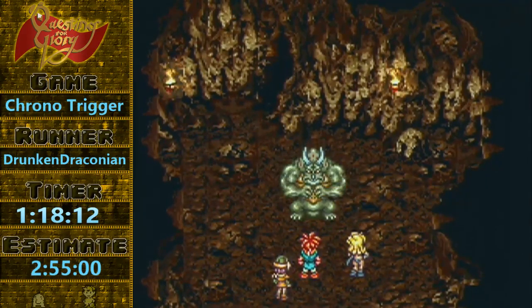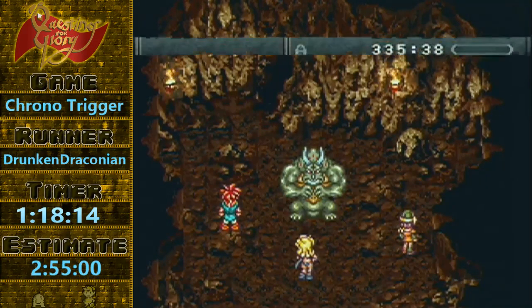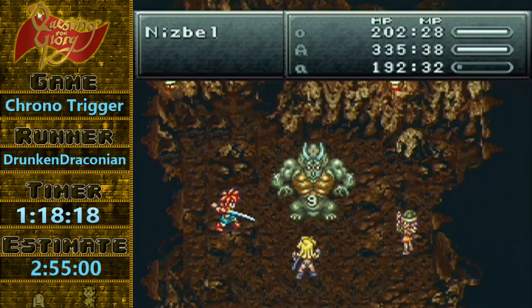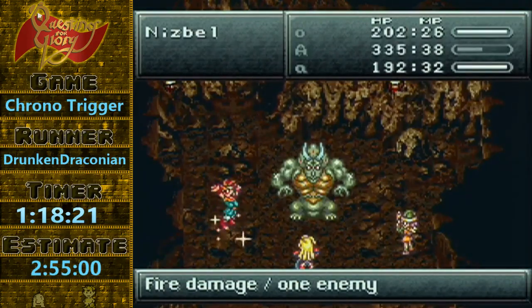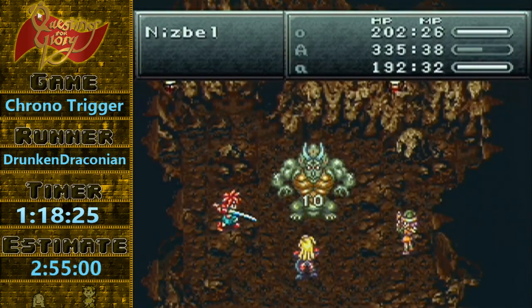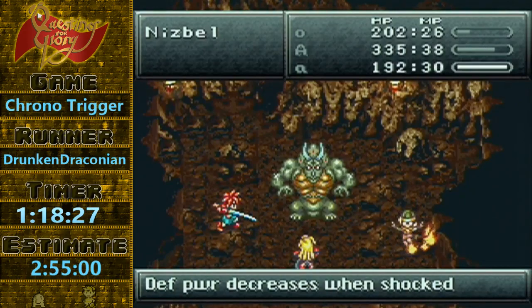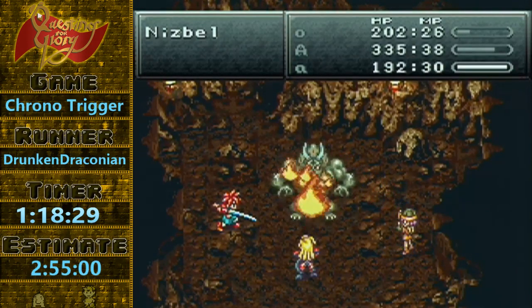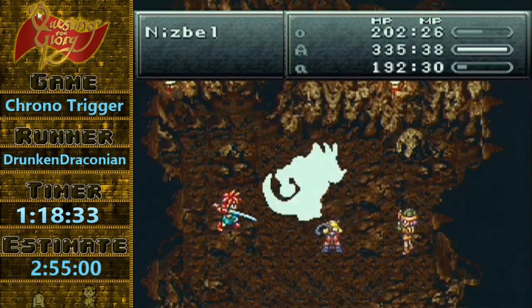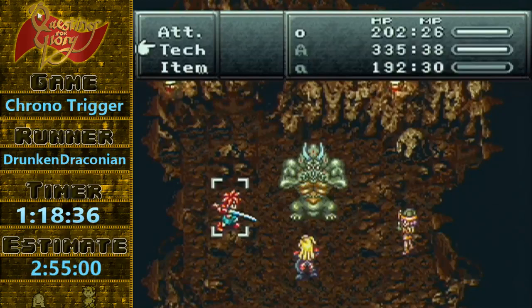I do have some notes, but a lot of this I've been running so long that it's second nature. So you kind of want to get Chrono's lightning, and then Luka's turn to pop up right afterwards, and that means that we should be able to save a little bit on this fight. Ayla's going to auto attack — Ayla's going to crit and we can slash.